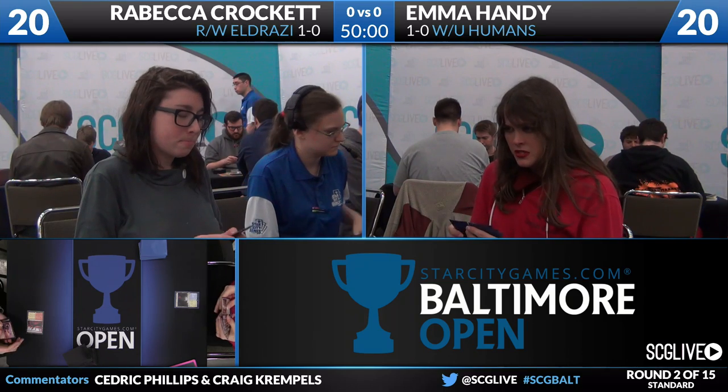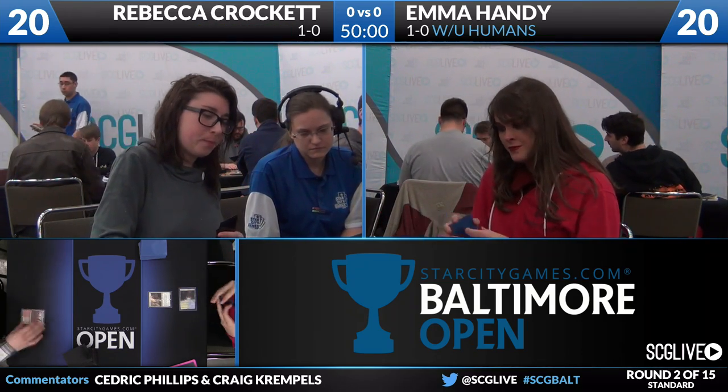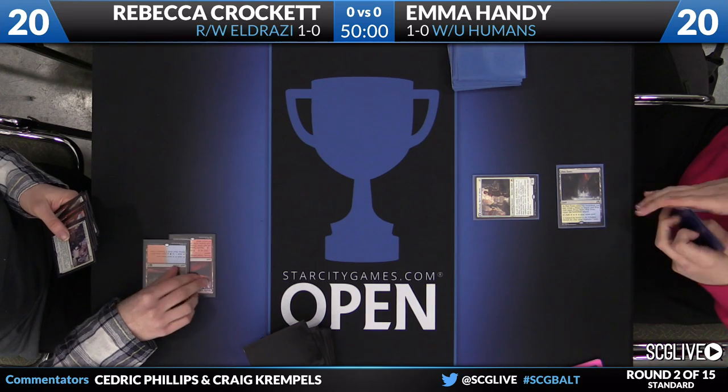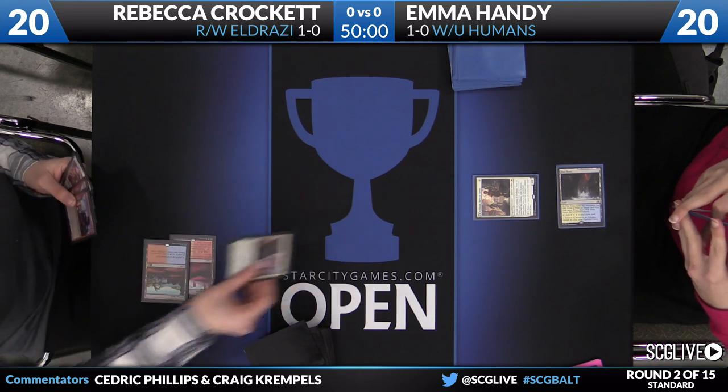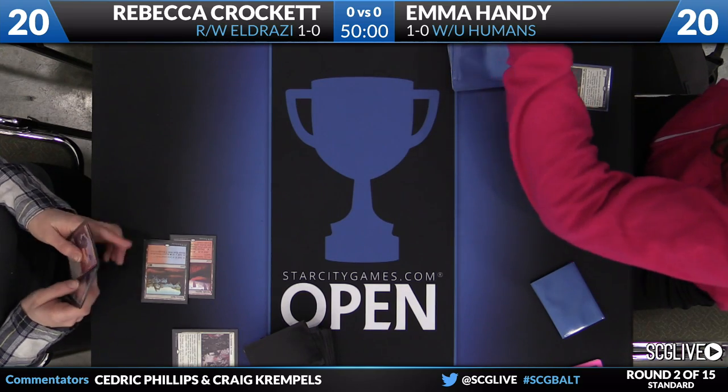Emma is going to start things off here in round number two — technically our first round — with a Port Town. That'll give her white-blue mana. Now the younger version of Gideon, Kithian, will start things off. Declaration in Stone is going to take care of that. It'll be exiled. A clue is on the way.